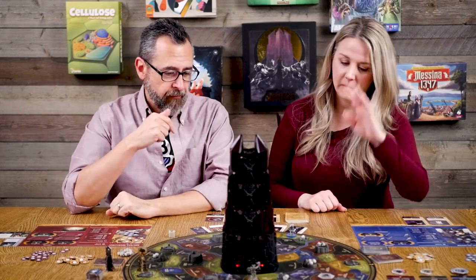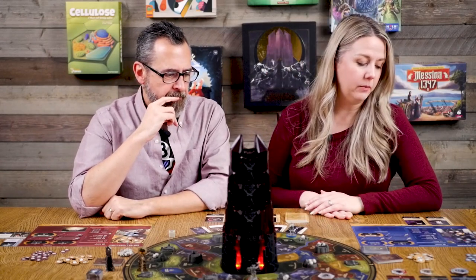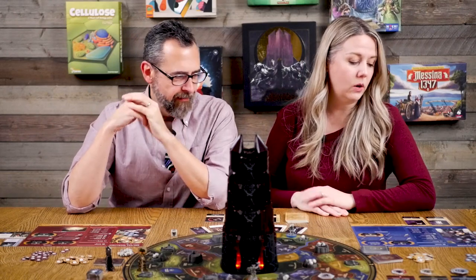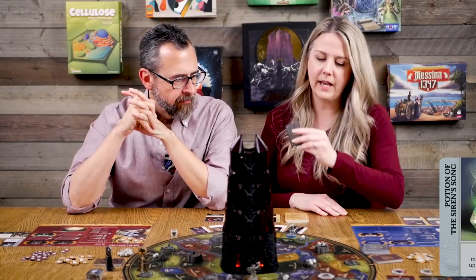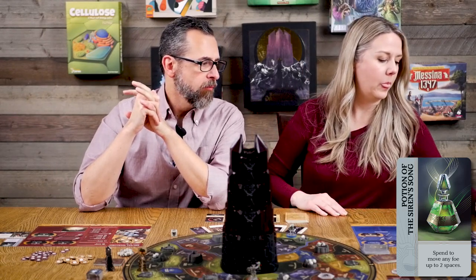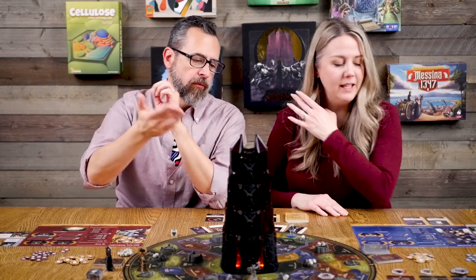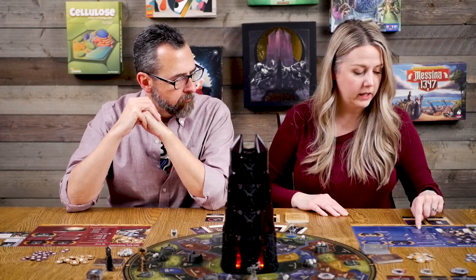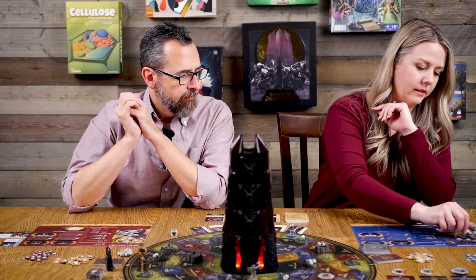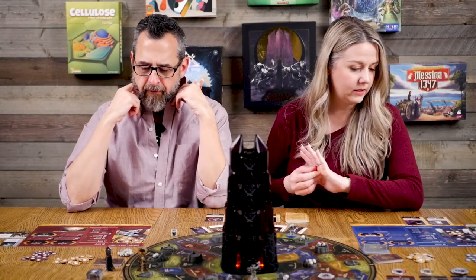Back to Alicia's turn. She puts the die away — no more haggling today — and reinforces at the village, spending a spirit to gain 12 warriors. Now she has a meaningful army. She drinks her Potion of the Siren Song — spend to move any foe up to two spaces — saving it for a moment when she can move a foe to her position and mace it off the board. She then moves and the skull drops right out into the east, placed on the citadel with no events.